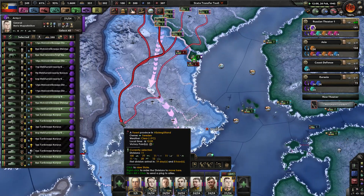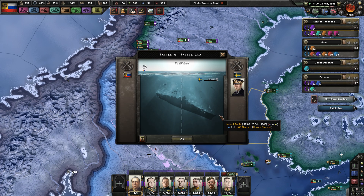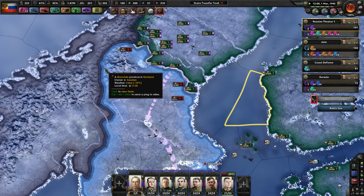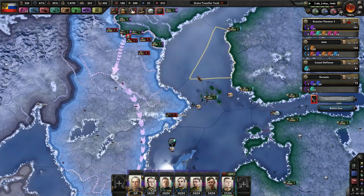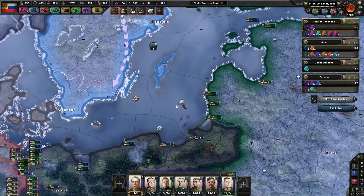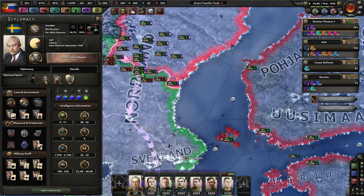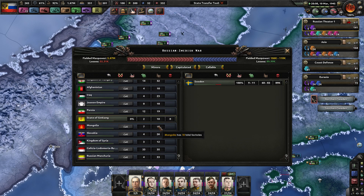Just go — I don't care what's in your way, I want you to go. Boris, you're not being very super aggressive. Destroyers gone, heavy cruisers gone, soldiers gone. How many men have we lost? 51,000 versus 88,000 Swedes. Not as good as I hoped, but that's alright.